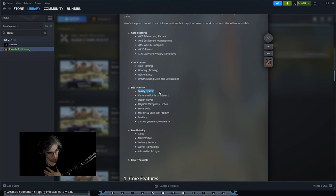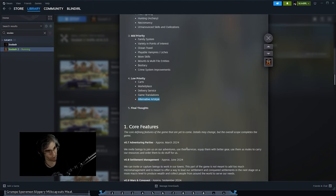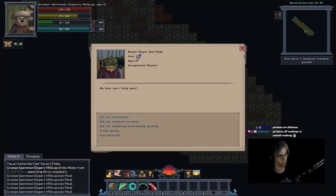Medium priority features: a family system, so being able to have kids; more variety in points of interest — although you can already mod more of those in; boats; playable vampires and liches; more skills; multi-tile enemies, which I think is really interesting; known monsters; a crime system that works; carts — I'm assuming mine carts or maybe horse-drawn trading carts or even a fast travel system; marketplaces; a delivery service so you can have stuff shipped to you; and other translations and alternative title sets. Hopefully that adds a little bit to what we currently have.